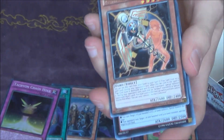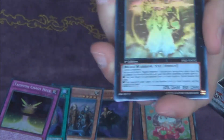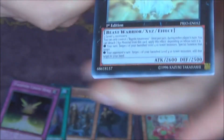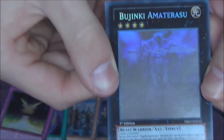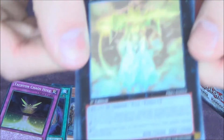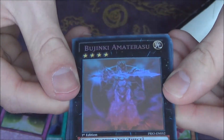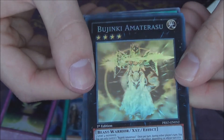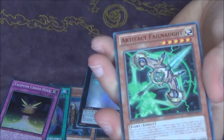Oh God, I spoiled it again. Artifacts — and a ghost rare! I really, really wanted this for my ghost rare collection. Let me try and show you the picture — I can't show you the picture. Bujinki Amaterasu — ghost rare! I really wanted an ulti or a secret of this as well, because then you can actually see the picture, but I just love ghost rares. I can't really show you the picture — this is all I can do for you. But that is awesome — a ghost rare! That's always, always freaking awesome to pull a ghost rare out of a box.